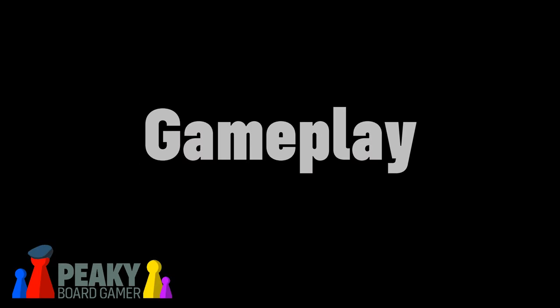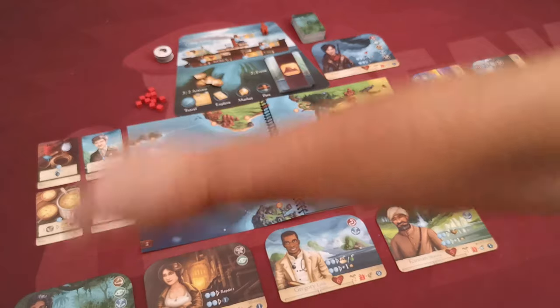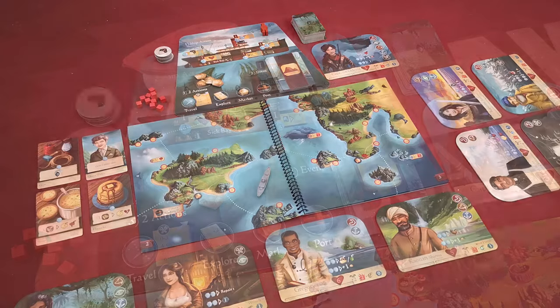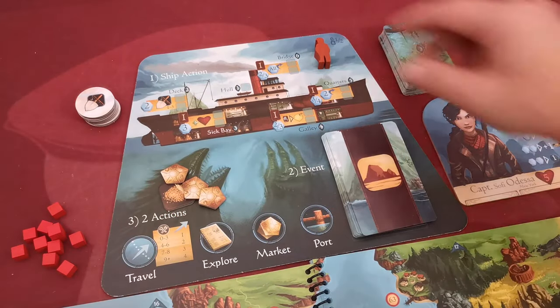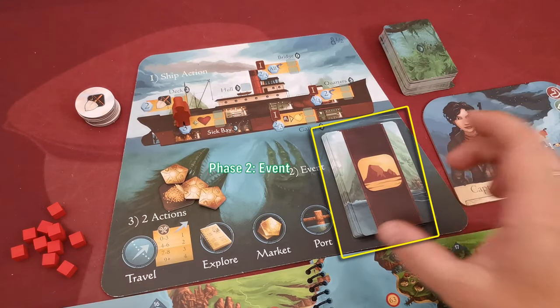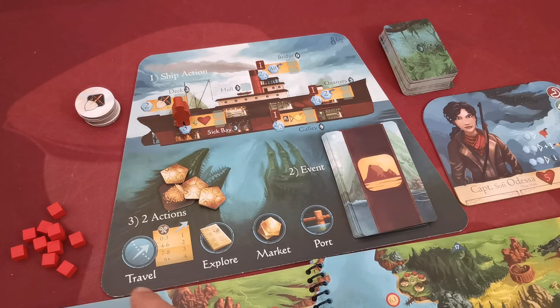In the game, players alternate turns becoming the captain and taking control of the Manticore. When being the captain, you start your turn first by taking one of the ship actions, then you draw and resolve the top event card, and as a last step you perform two of the actions depicted here. Then the player passes the captain token to the next clockwise player. This process continues until the end of the campaign.